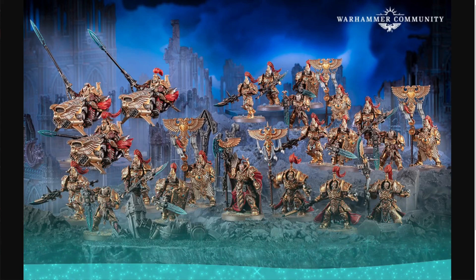Here we have Trajan Valoris in the center — he's going to be the leader of the army. There's quite a bit of potential for how we want to build our kits, because the Custodian Guard kits — there are three of those in here — each includes the ability to build a Vexilla.